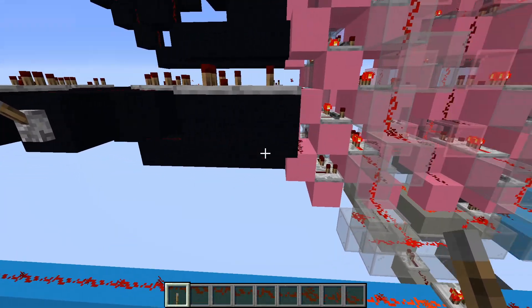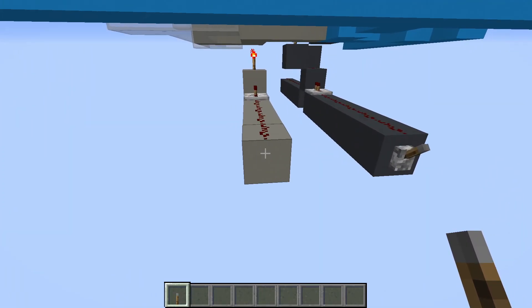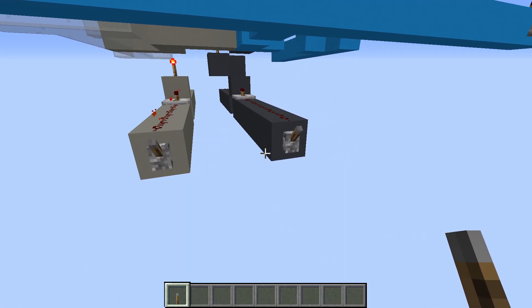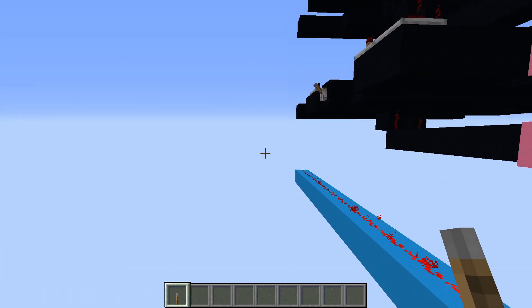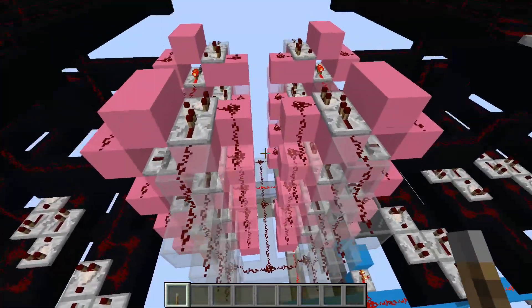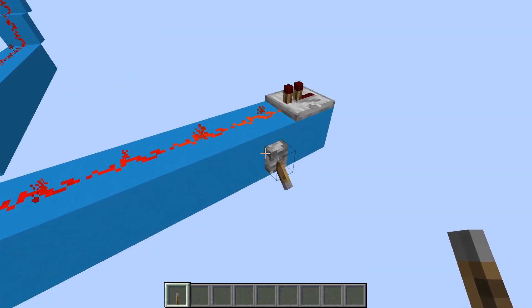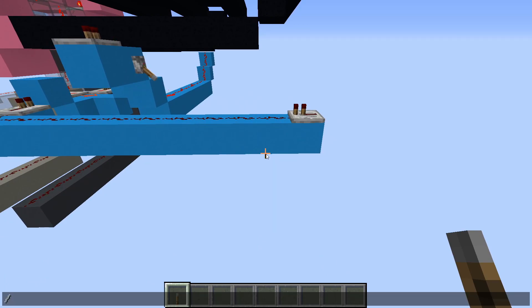To read something, we select the correct module with the multiplexer and turn on the read wire. To reset the drive we just power the write line on and off — and now it's reset. If we select read again you'll see no output. I've confirmed this will save when you save and quit the game, so it is a reliable way to store stuff on your computer.